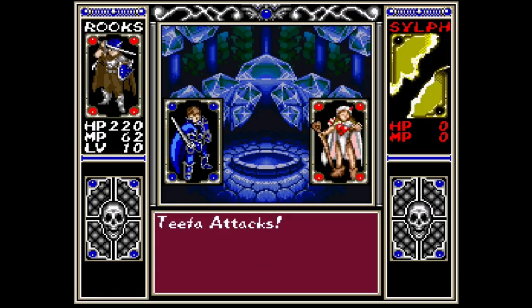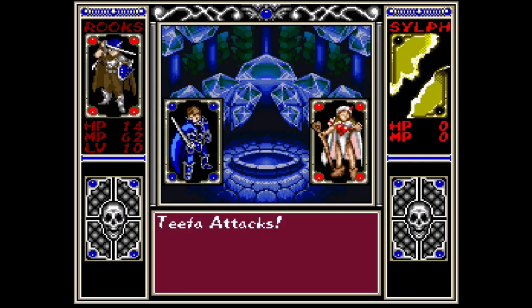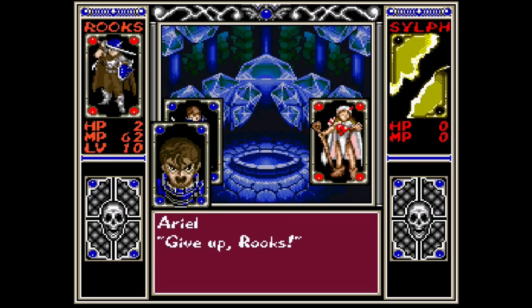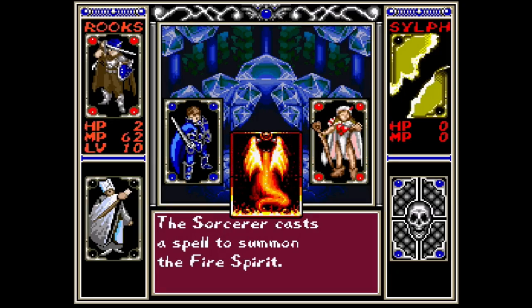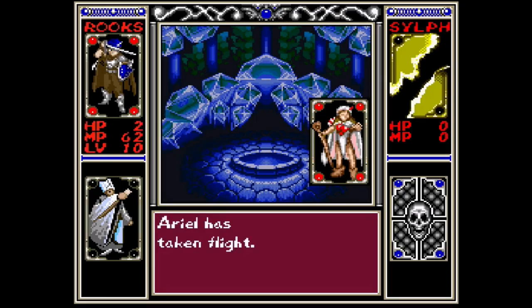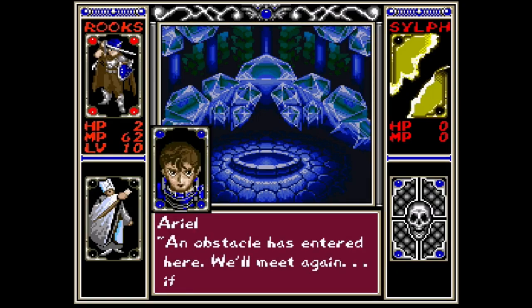Oh, my poor Sylph. They're draining my HP — stop draining my HP! Stop it! Stop that! You can't have seven! Give up, Rooks — it's dangerous! Oh! Flame Spirit! Oh jeez! An obstacle has entered here. We'll meet again — if you live.